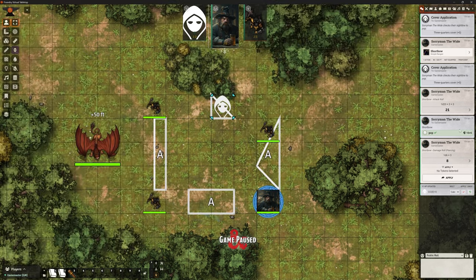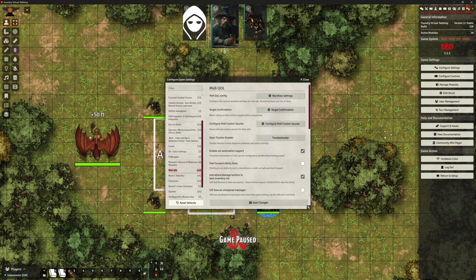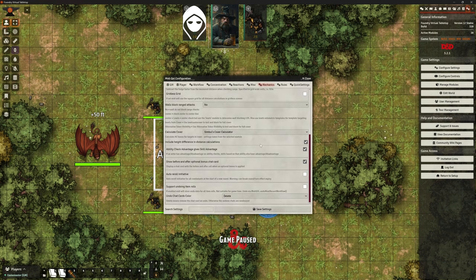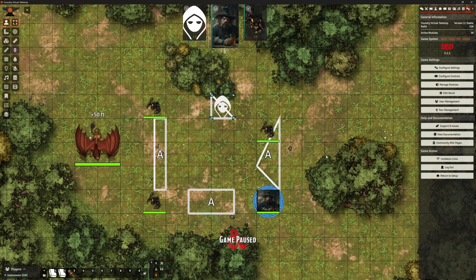The automation of the attack is being done by MIDI; the changes to armor class are being driven by Symbols. Let's look at the MIDI setting to see where it connects in. Within configuration under MIDI QOL mechanics, there's a cover calculator option — which calculator do we want to use? We're using Symbols Cover Calculator, and it works beautifully. That's absolutely one option that appears to work.